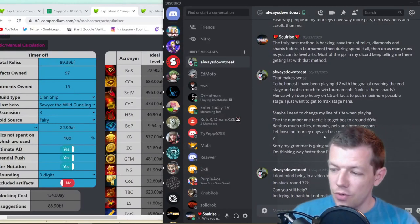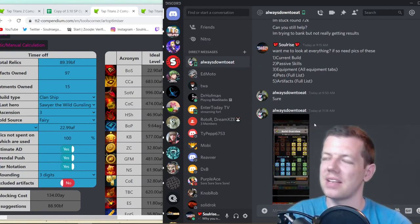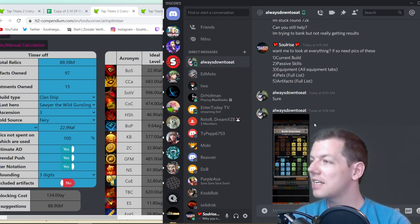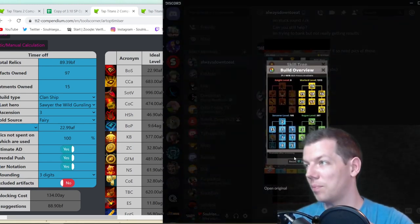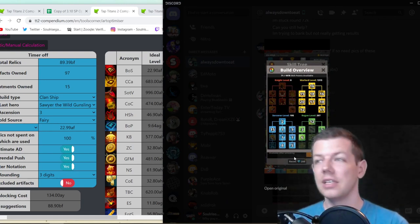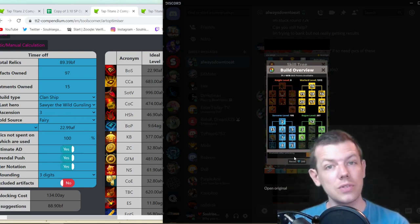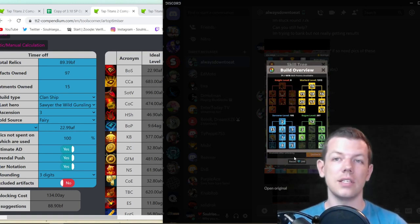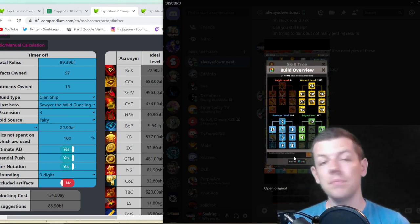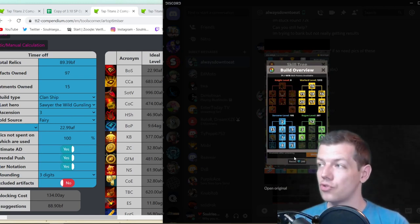The next person submitted screenshots of their build, passive skills, equipment, pets, and artifacts — and they're already over 70,000 max stage. This is interesting because it's not a new player; it's a long-time player asking for help. This person, Always Down to Eat, has nearly 2,000 skill points and is still using a clan ship build. Once you've got over 1,000 skill points you can swap to shadow clone or heavy strike, but you need a good foundation with strong passive skills and good mana regen.